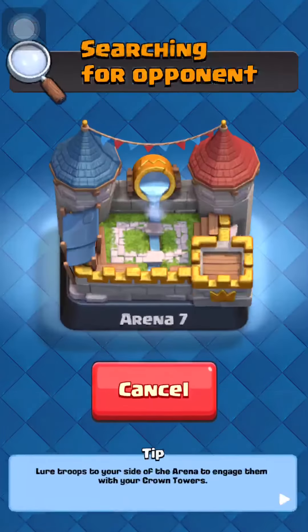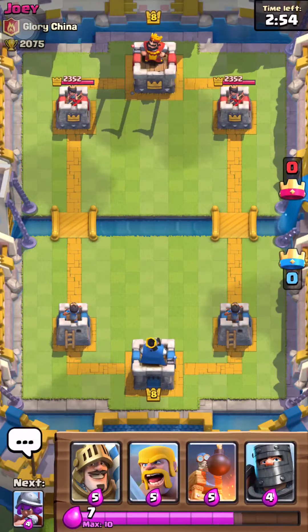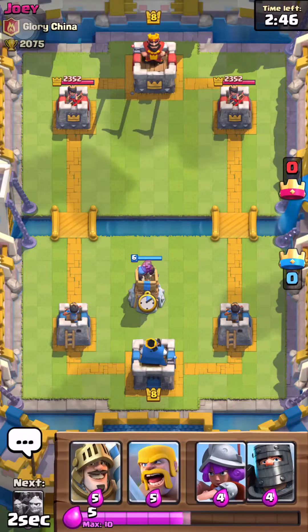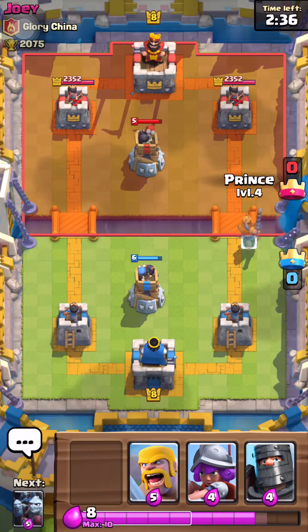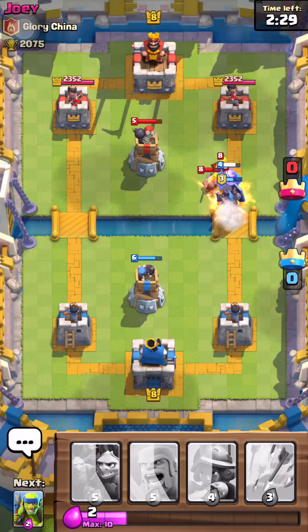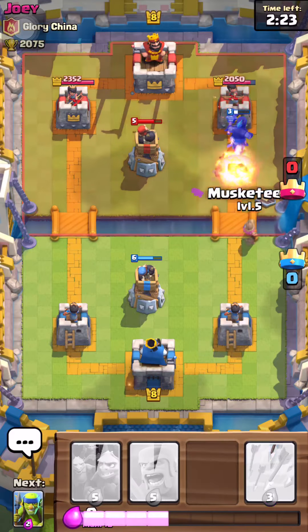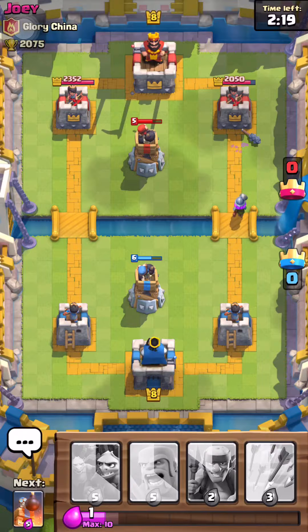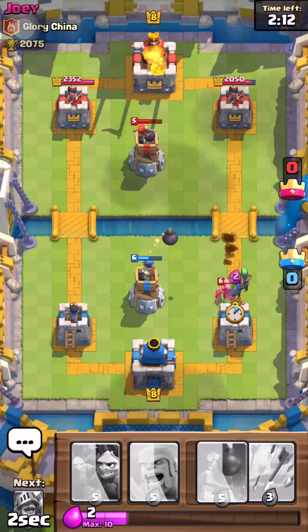I'll probably do a gameplay for you guys — let's try out the new Prince. Prince and Dark Prince, so that's pretty legit. I'm gonna put my Bomb Tower there to get some more elixir. Okay Joey, let's see what you got. Let's put our Dark Prince and our Prince down. What I like about the Prince is that when you try to kill him, he drops down his shield — I think that's pretty cool.